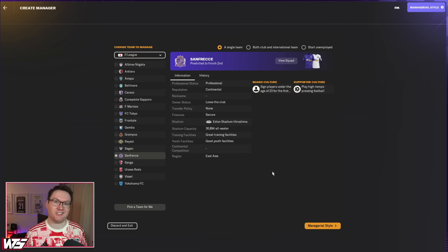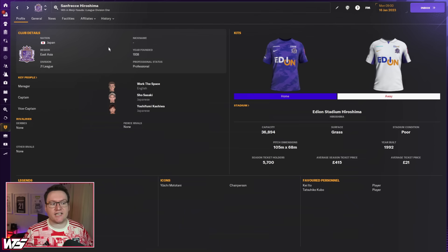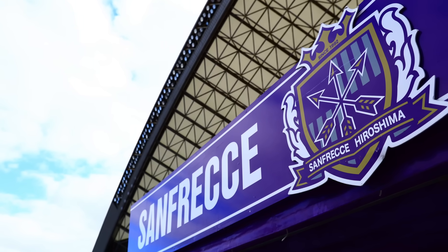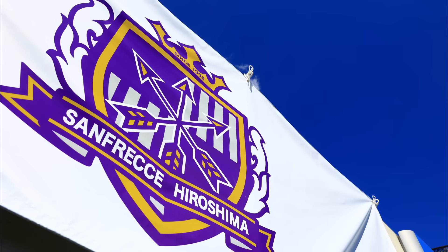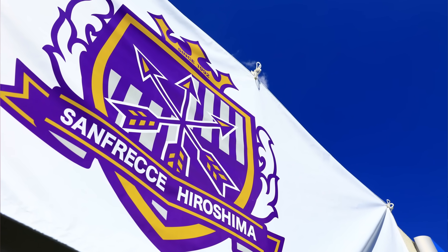These teams aren't actually in any particular order — I just feel like they're all fun teams to manage. In at number two, a team that think three is the magic number: Sanfrecce Hiroshima. Sanfrecce is a combination of the word for three in Japanese and 'Frecce,' which I believe means arrow in Italian. The story comes from Motonari Mori, originally from Hiroshima, who gave his three sons three arrows and asked them to snap them. They snapped them easily. Then he handed them three arrows each at once and apparently three arrows are harder to snap — so you should stick together. That's why they've got three arrows on their badge.